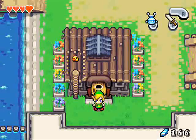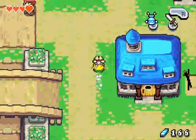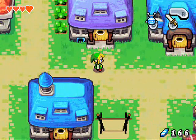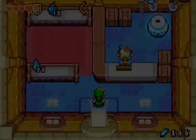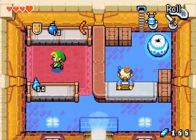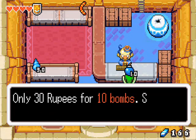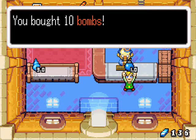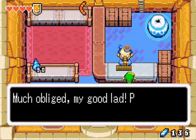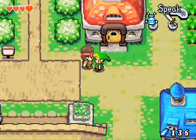Welcome back to the Minish Cap. We just got done learning the sword technique from Swift Blade, so we're ready to go into Mount Cronel. But first I need to grab some bombs because there are some places we'll need to bomb later. I looked ahead to see where I'd need them, and obviously we need more than I have, so I just went and bought 10 bombs.